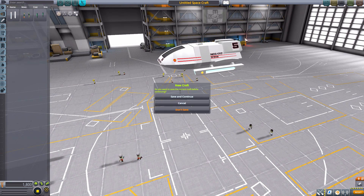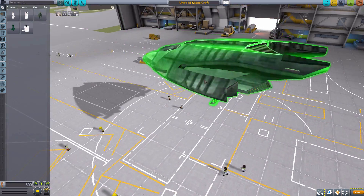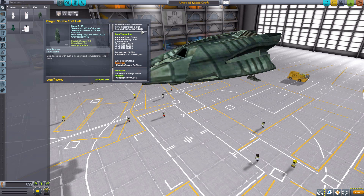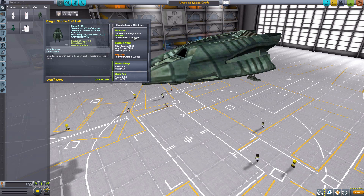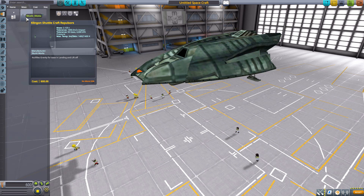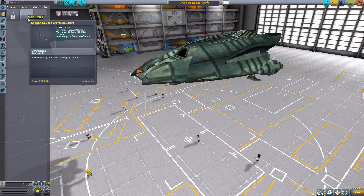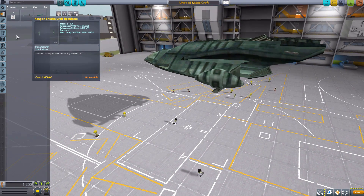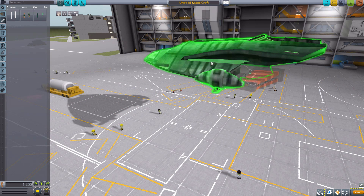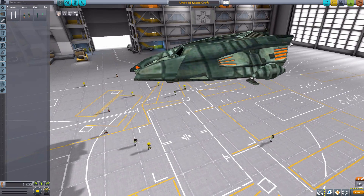Let's head to a new craft and take a look at the Klingon shuttlecraft. This one is a little bit bigger, holding 10 Kerbals but again requiring one crew member to operate. It has the built-in data transmitter, all the magical generators, the reaction wheel, and again tiny tanks of five. In the fuels category there are Klingon shuttlecraft repulsors with an attachment point — no actual stats, but they look great. Then in engines we have the Klingon shuttle engines, like the Type 5, producing 500 kilonewtons of thrust with their own attachment point. There you go — a beautiful Klingon shuttlecraft.